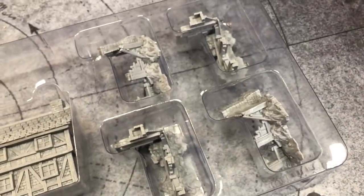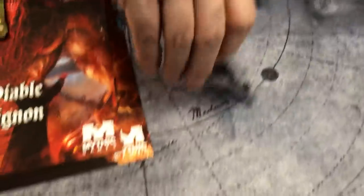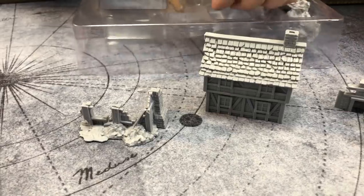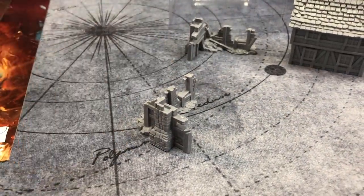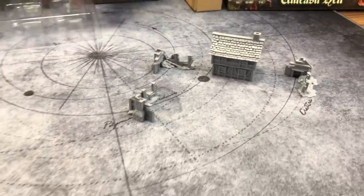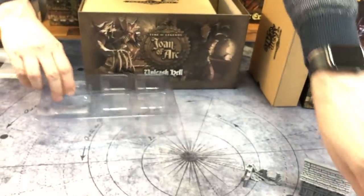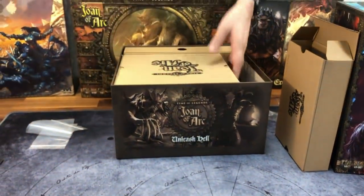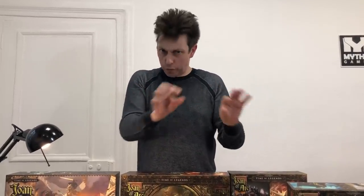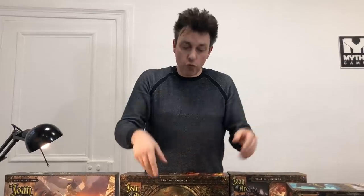And finally, I can show them here. Because the scenario will use two big houses — so you needed this one — and then small houses, I think, and then ruins.